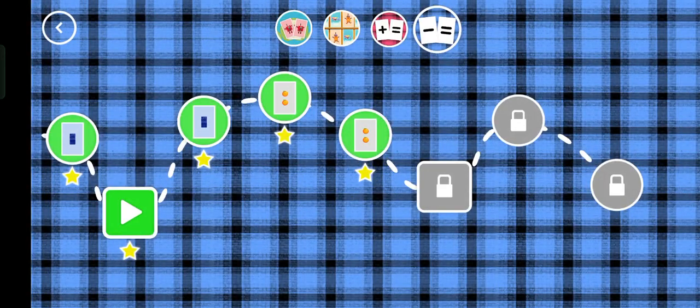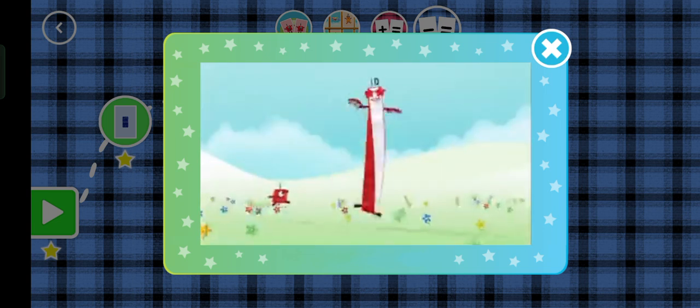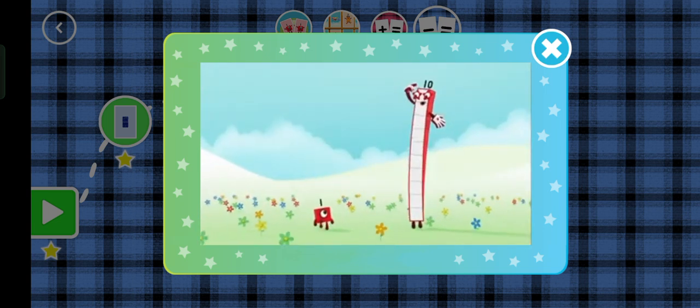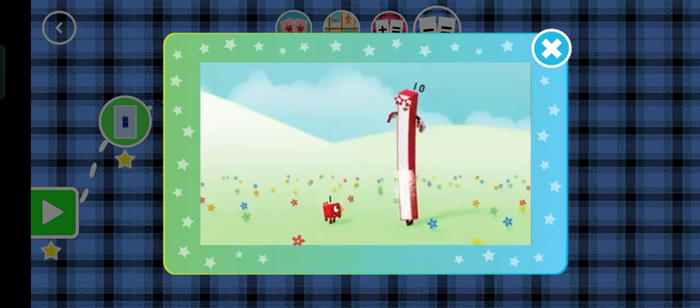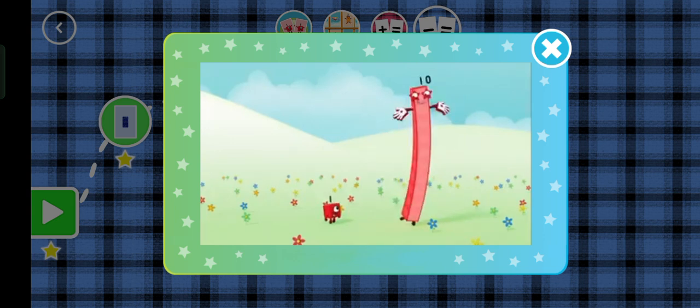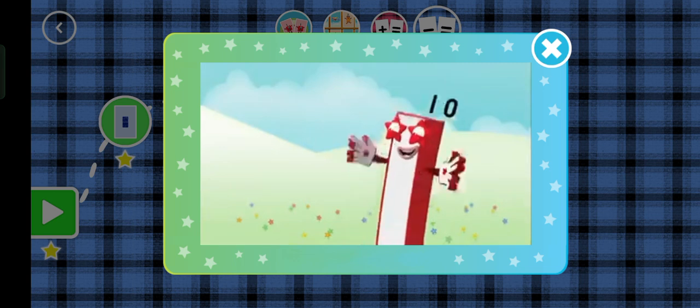You've earned a star! You've unlocked a new number! If you're wondering why there's a one on top, you'll know the answer when you realise I'm one big block — I'm one big perfect ten. I'm a ten block! You might think we're different, think again!